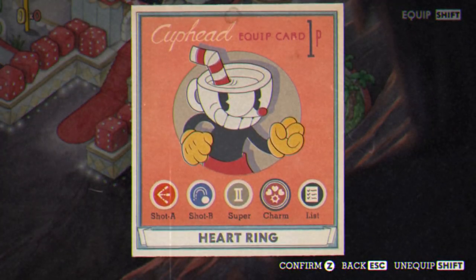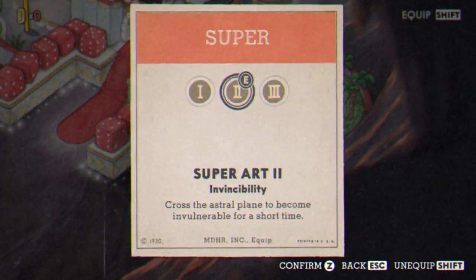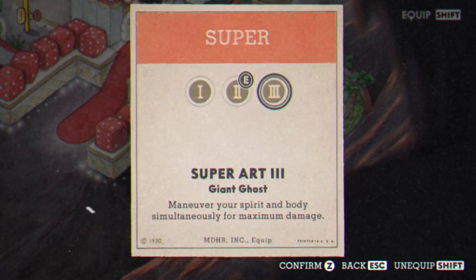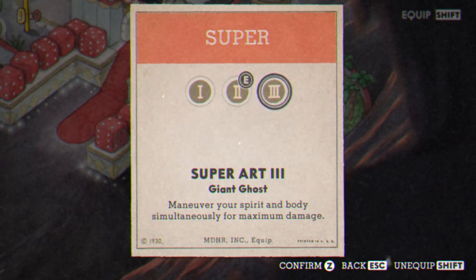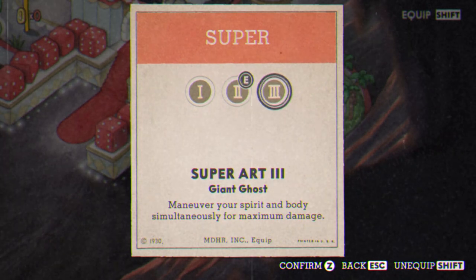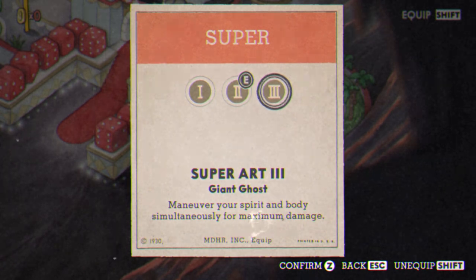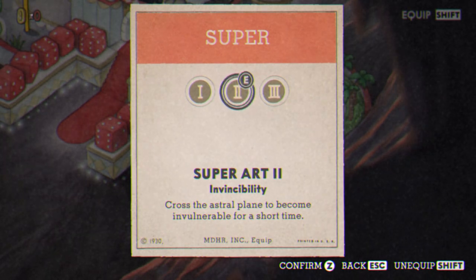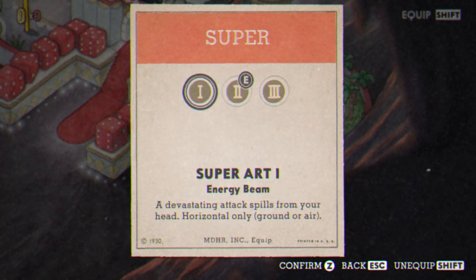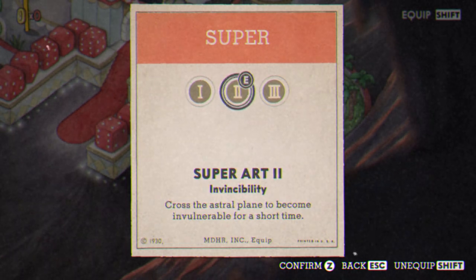Okay, so your loadout is going to be Spread, Lobber, Super Art 2 Invincibility. You could actually genuinely use Giant Ghost here, even though I personally don't like that Super Art at all — it's just really weird and finicky to use. But he's just standing still most of the time and his hitbox is really big, so getting it off is really not that hard. Just stick with invincibility, honestly. You're going to be spamming your EX shots anyway, which is why I don't go with energy beam either — I just don't see the point.